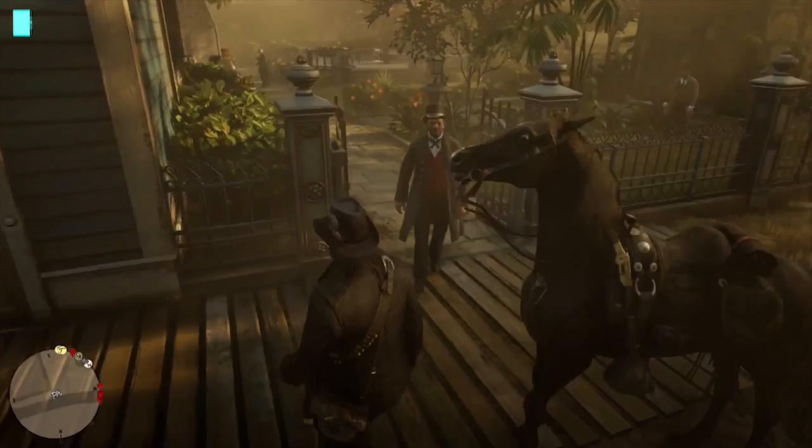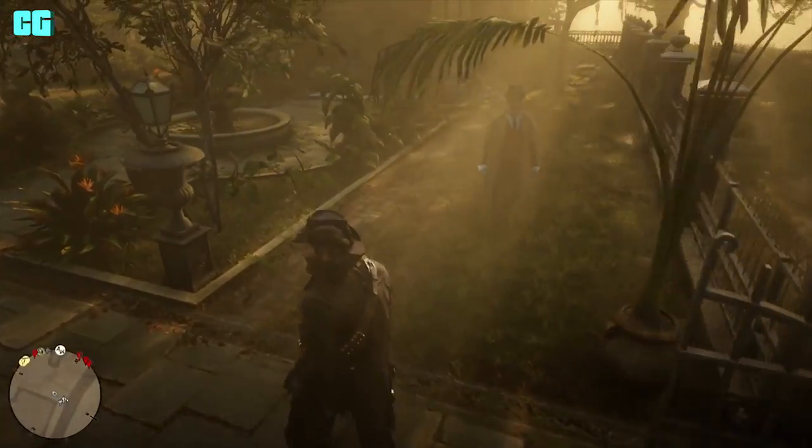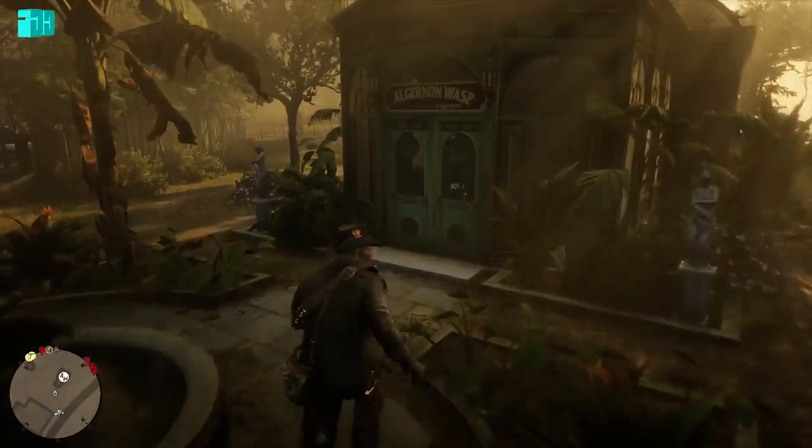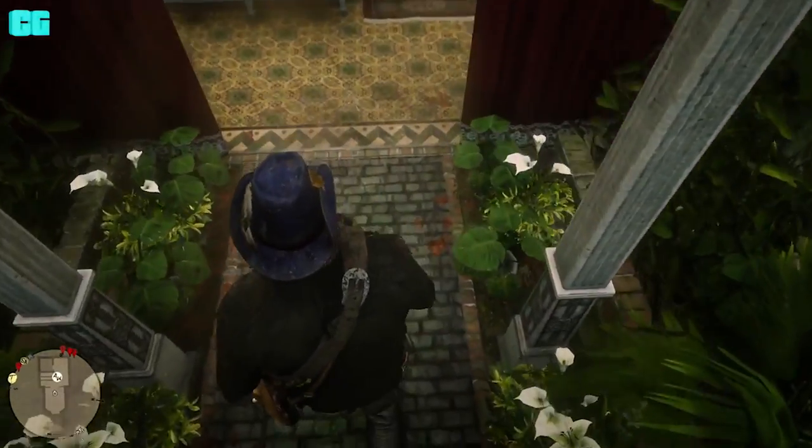Once you've got the lady of the night orchids and everything else, you want to head back to Saint Denis and go to Algernon Wasp. He'll give you a cutscene and then give you more exotic things to get.